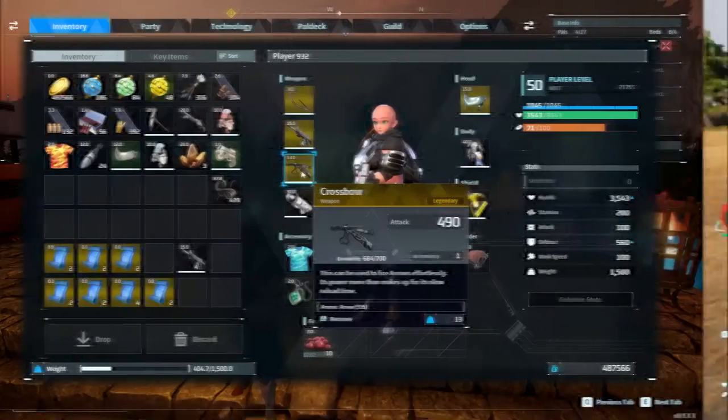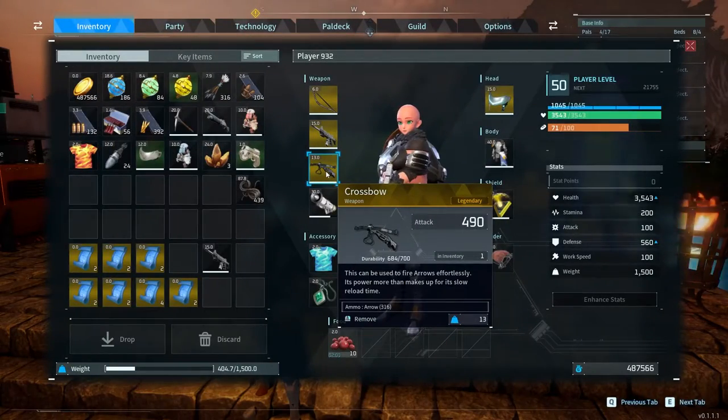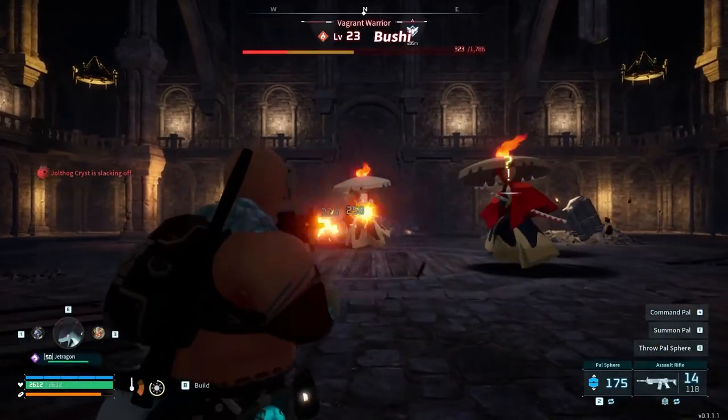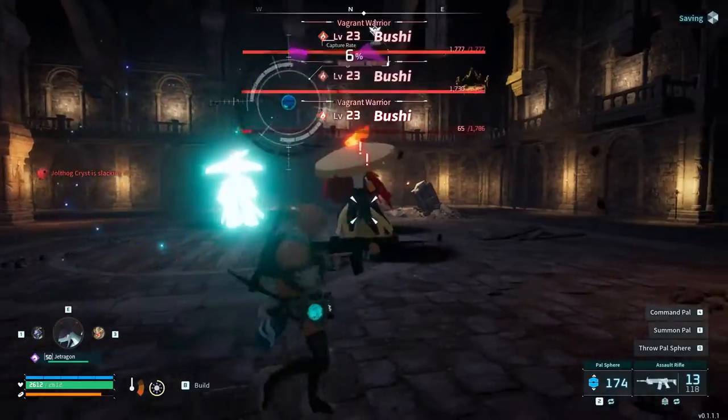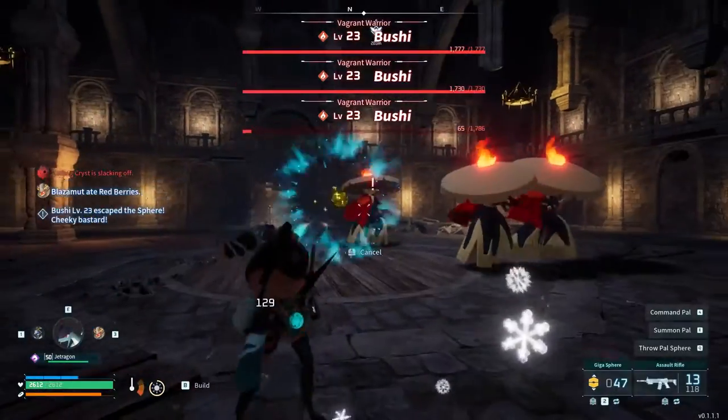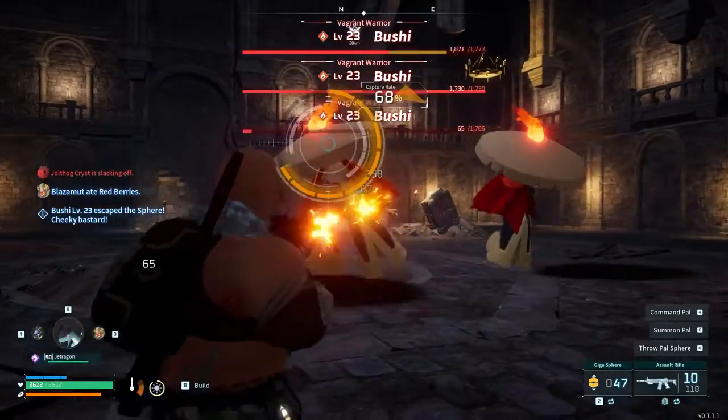Moving on, we have the crossbow schematic, and this is another fairly easy one to get. Mbushi is located at -120, -149. It's a pretty simple fight. The upgrade is actually pretty substantial if you're using crossbows, but in terms of overall impact, a primitive version of an automatic weapon will probably still be better.